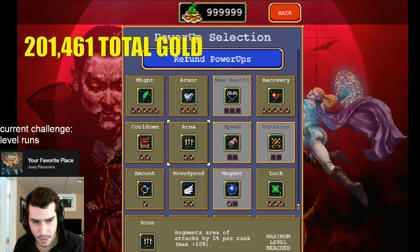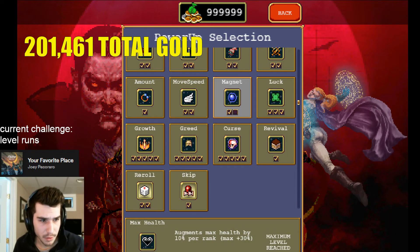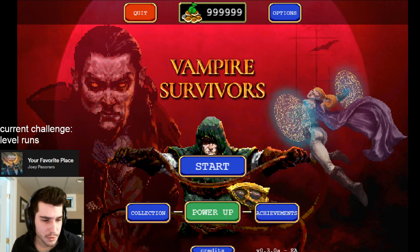Magnet, area, speed, duration, max health. I'm only purchasing one because that's the build that I do for leveling runs, but that is the most efficient way to purchase your power-ups.